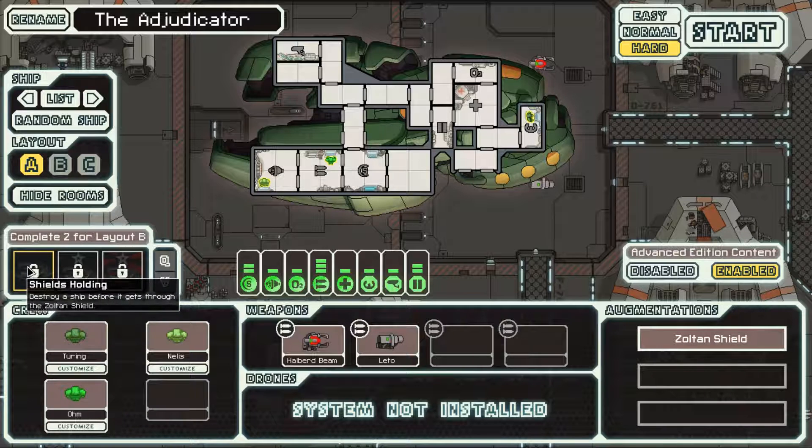We have some achievements. Destroy a ship before it gets through the Zoltan Shield — that should be pretty easy, basically a gimme. 'Giving her all she's got, Captain' — with the Zoltan Cruiser, have 29 power. That's difficult to get, but if you have a really good run you should be able to get it, because all this means is that you upgrade your ship completely. 'Manpower' — get to sector 5 without upgrading your reactor in the Zoltan Cruiser. This is incredibly hard; I might not even try to get Manpower because it's a ridiculously difficult achievement.